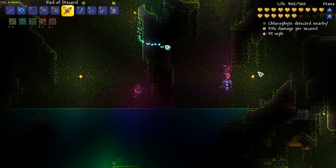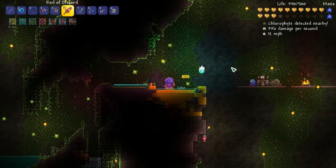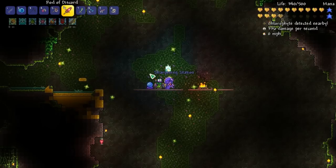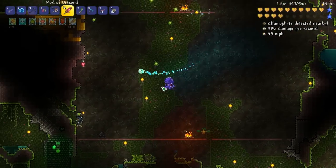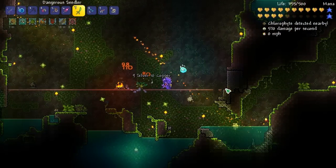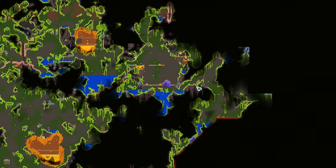We want to head over here to the right. I found this - the sharpening station, really good to have because it gives you armor penetration which helps a lot. I feel it's gonna help me during the Golem fight. I don't think I'm gonna use the Seedler during the Golem fight but I want to beat the Golem at least once. We need the beetle armor set.